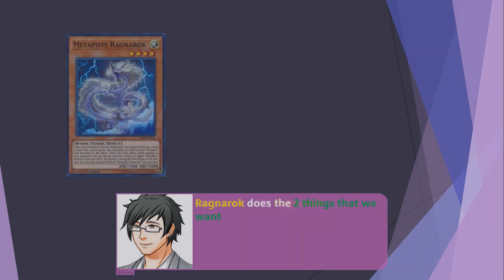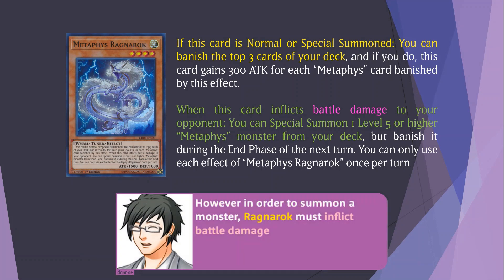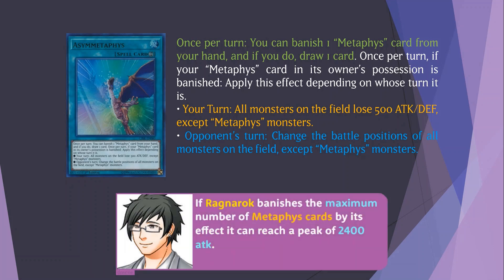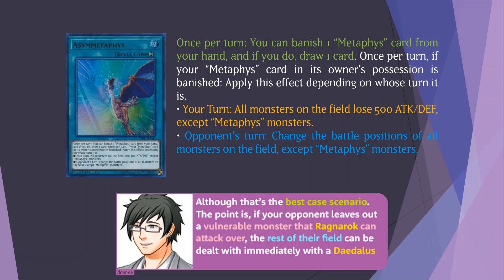Let's start with Ragnarok. Ragnarok does the two things that we want. If Ragnarok banishes the maximum number of Metaphys cards by its effect, it can reach a peak of 2400 attack. Taking into account the attack reduction by Asymmetaphys, this makes any monster with an attack less than 2900 potentially vulnerable to a Ragnarok attack. If your opponent leaves out a vulnerable monster that Ragnarok can attack over, the rest of their field can be dealt with immediately with a Daedalus.